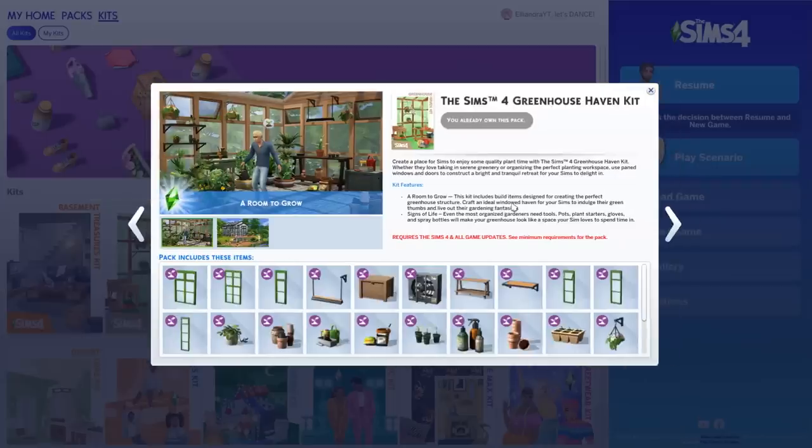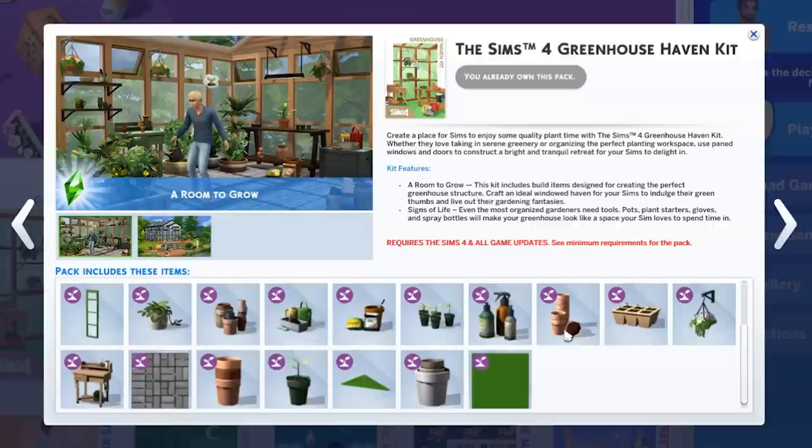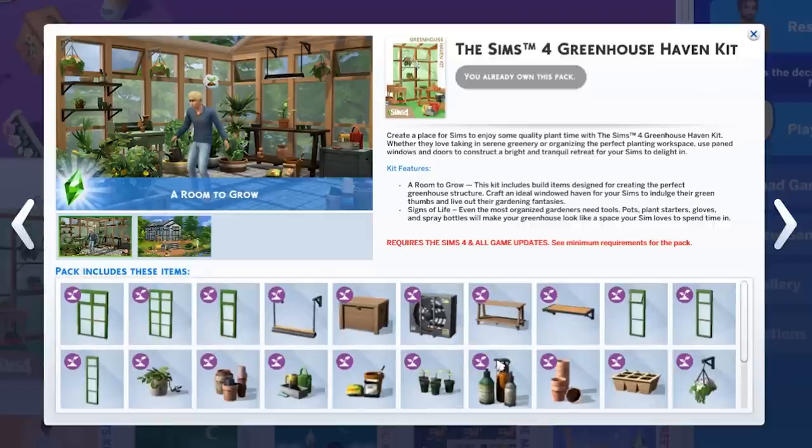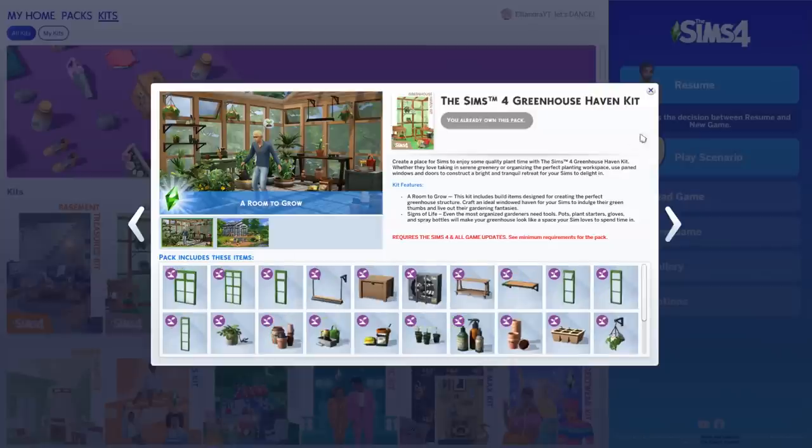So, looking at the Greenhouse Haven Kit — I keep forgetting the name — we do have new windows, and we'll definitely be using those. These items are so cute. Obviously there's not a huge amount; they are kits after all. I still am not a huge fan of kits — I miss stuff packs — but anyway, we will be building a greenhouse today.